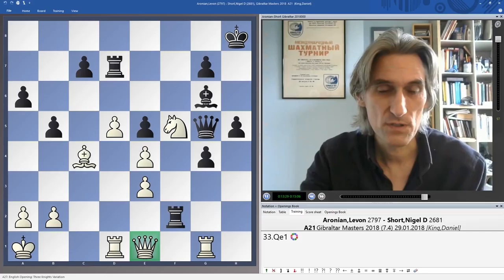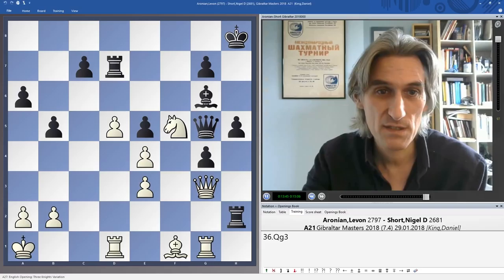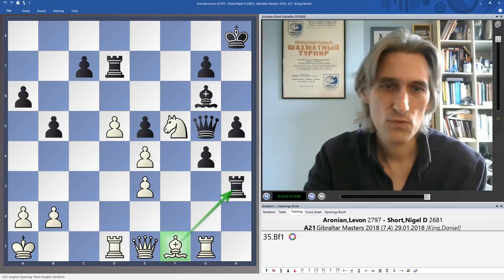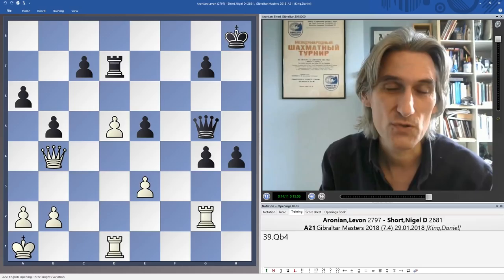Nigel needs to get those pawns going, but Aronian controls things extremely well — he's obviously calculated this perfectly. The queen hits the rook and now the bishop comes back again because that rook is now in trouble. If the rook goes to f3, it's trapped. Or if the rook goes to h2, queen g3 looks pretty nasty — and even if the rook comes over, we've got queen e5. After bishop f1 attacking the rook, Short just gave it up.